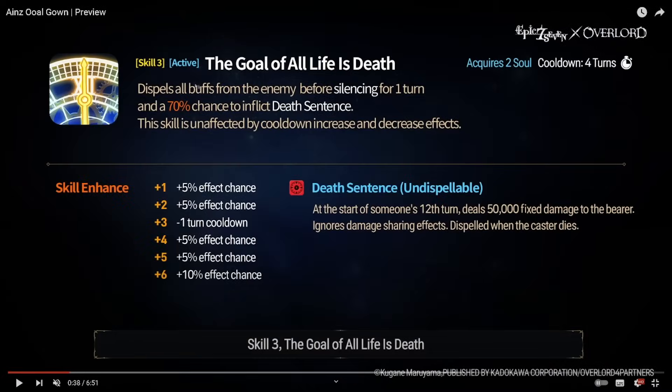Skill three — 'The Goal of All Life Is Death' — dispels all buffs from the enemy before silencing for one turn. Very powerful, and a 70% chance — 30 plus 100 after skill enhancement — to inflict Death Sentence. This skill is unaffected by cooldown increase and decrease effects, so any skill pushback will not affect this man. Three-turn cooldown.